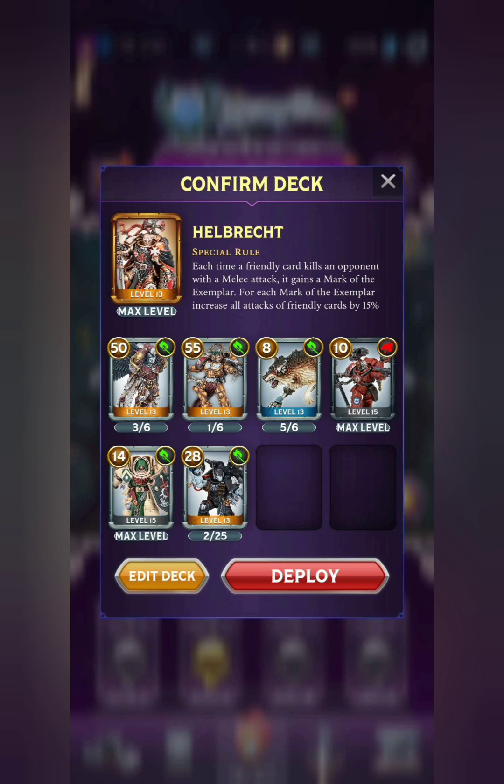So if you're running maybe Mephiston, who has a Psychic Attack as well, that's another option. But once again, Space Marines have a lot of really powerful legendaries, so whichever ones you have at the highest level may just be the best ones to run with him.